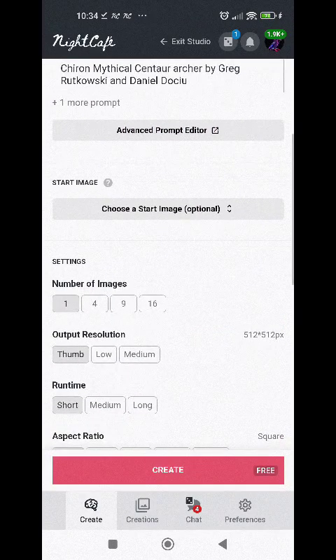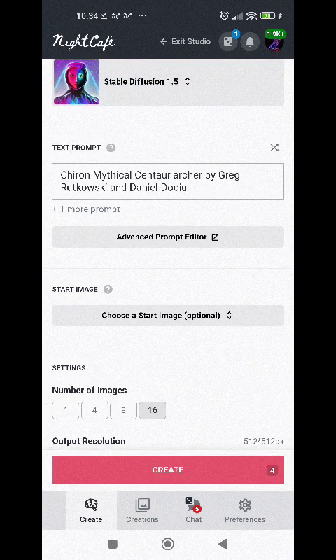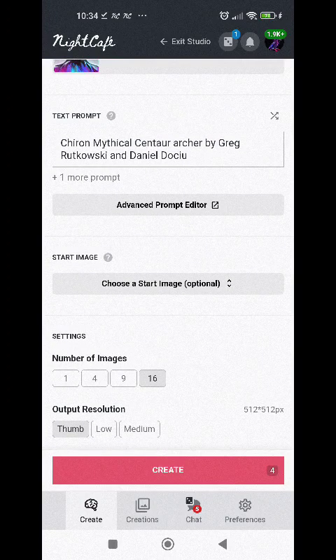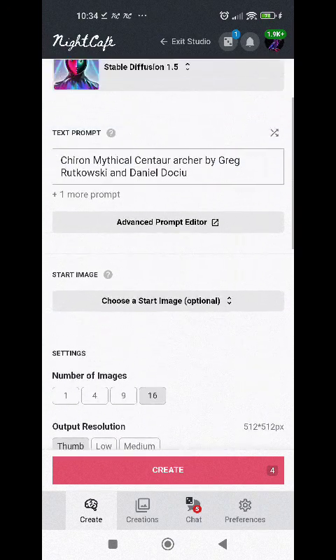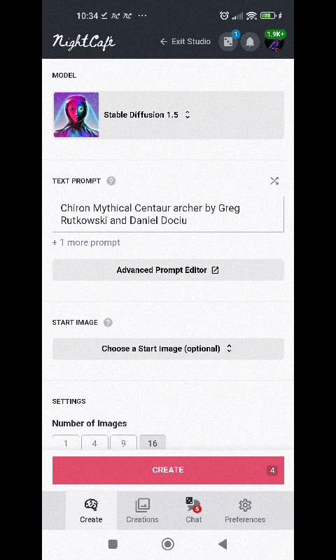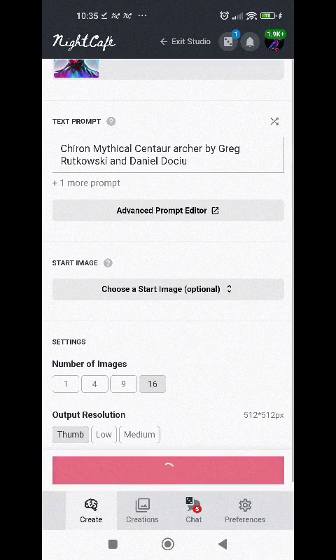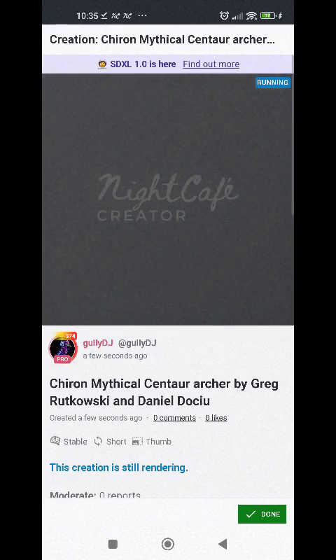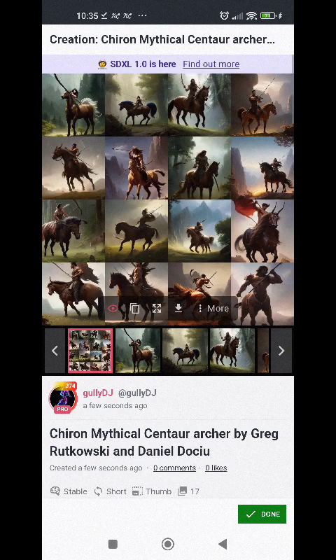I'm going to run 16 images at once. The reason is I can't be bothered generating 16 images one at a time and changing the seed in between — this achieves exactly the same thing with one button press. We'll get lots of nightmare scenes but we might get something workable as well.